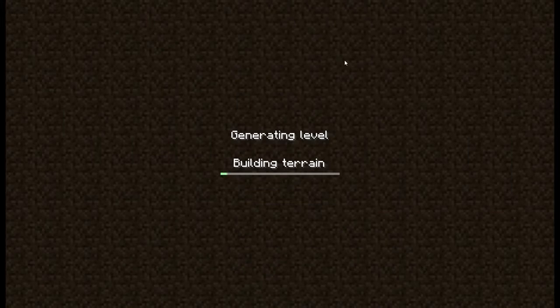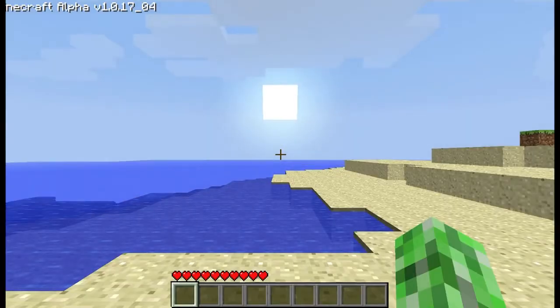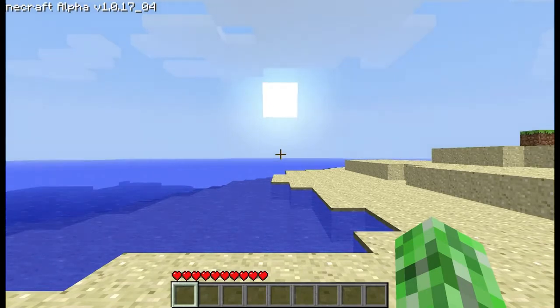Minecraft is basically a sandbox game where you can do just about whatever you want — you can build like a roller coaster. Basically what it is, there's day and there's night. During the day there are nice animals like pigs, cows, and chickens. During the night the monsters spawn, and there's zombies, creepers, spiders, and skeletons.